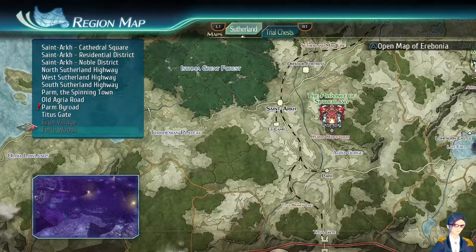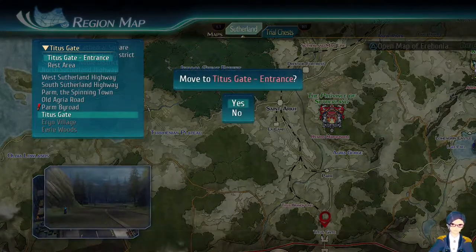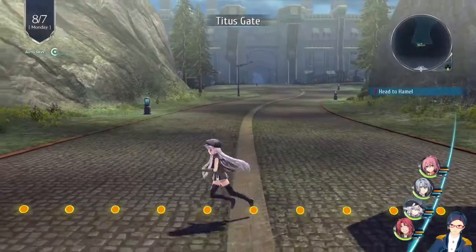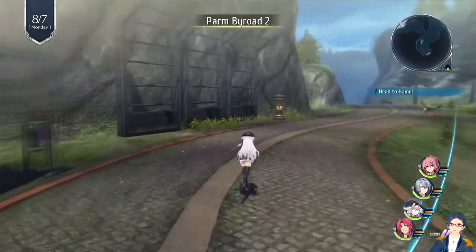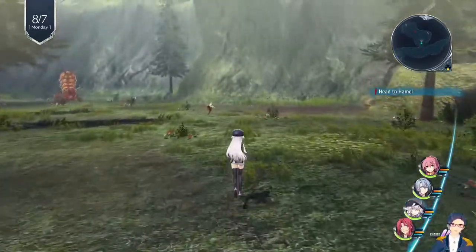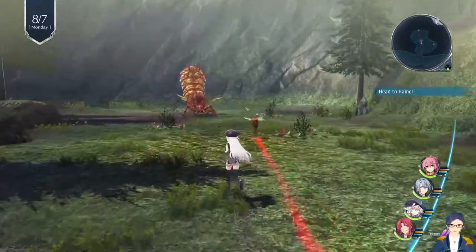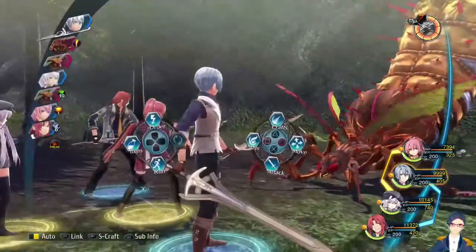The grinding I want to show is just back at the Tidus Gate entrance. There's a section close to the end of this road here — Parm By Road. There are three enemies you can get into a linked battle, and every time I've done it so far, I've gotten anywhere between 3,000 to about 5,800 experience.